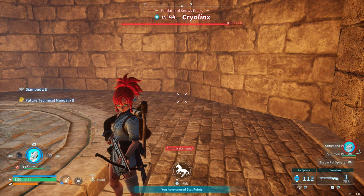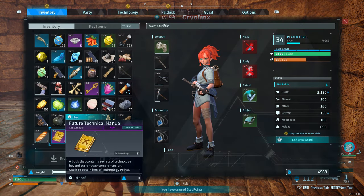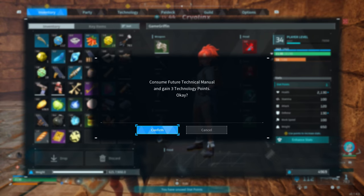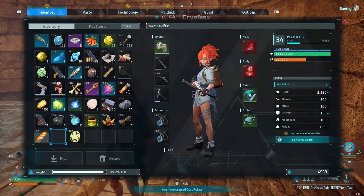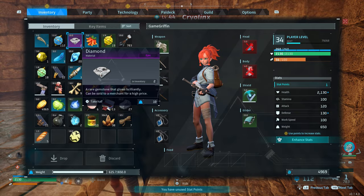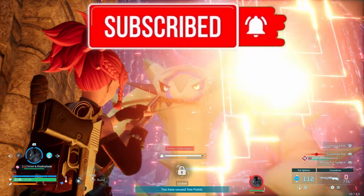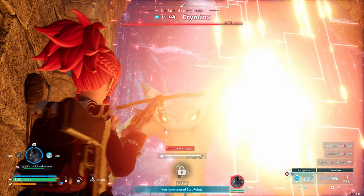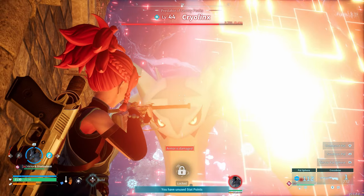Usually this barrier only disappears once you've beaten the boss, but this glitch lets you bypass it completely. It is more helpful if the boss is sleeping, because then there's no chance of it attacking you, but as you can see we can still do this while the boss is awake - you just have to be quick. If you wanted to, you could even try to fight the boss from behind the barrier; it won't be able to get to you and you can get some free hits in. Sometimes the boss even gets locked in the barrier and is unable to move, at which point just spam attacks until its health goes down.